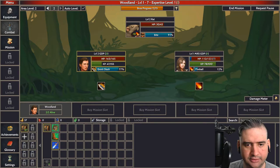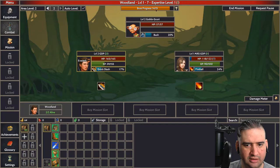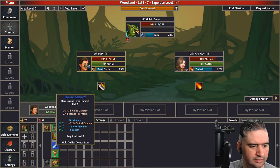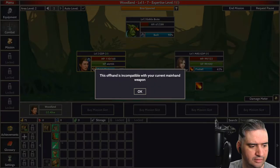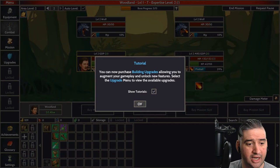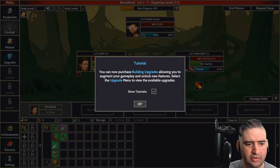The mission is still going on — as you can see they're fighting. HP looks pretty good at 13. A boss has spawned with a lot of life. GDP is losing some life there. It looks like I can now purchase building upgrades, which allow me to augment my gameplay and unlock new features via the upgrade menu.